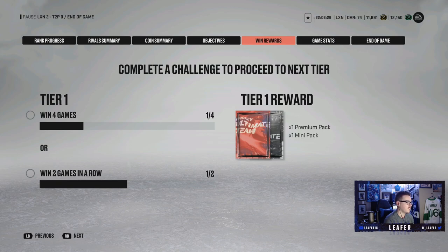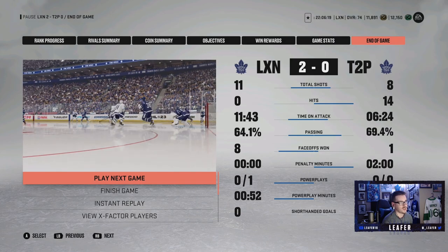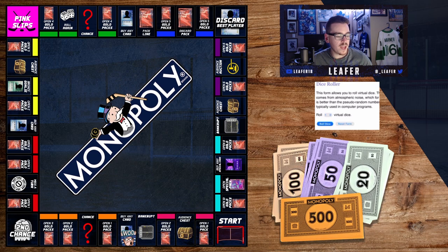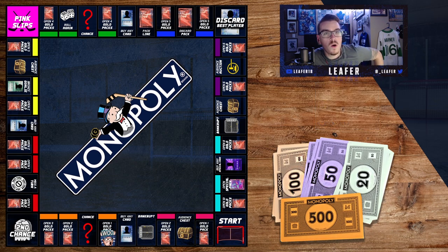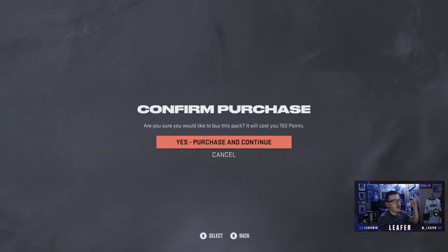We're four off of getting the win rewards. Eleven shots, 11:43 time on attack to their 6:24 — it was a deserved win. First game of the series was a W! Back to the board hoping for some packs. Second roll of the episode — we landed on 'buy any card' first time so we're looking for packs now. We get a one, which is open one gold pack. We got what we asked for.